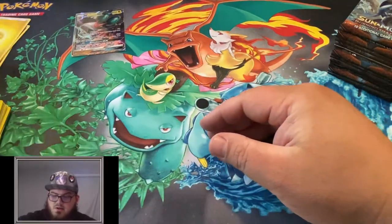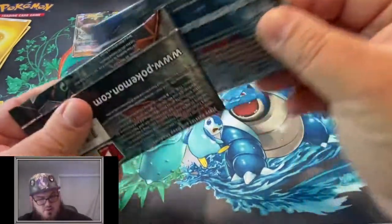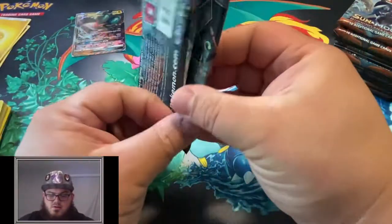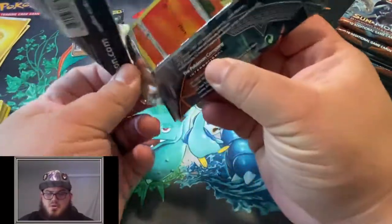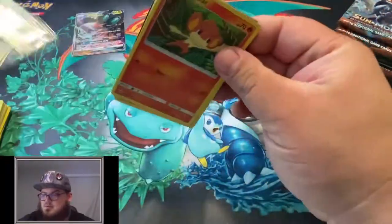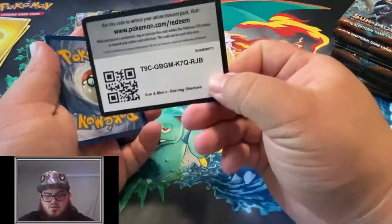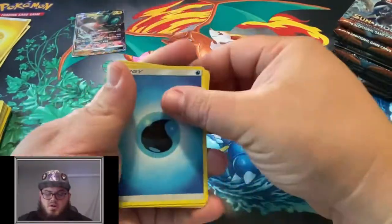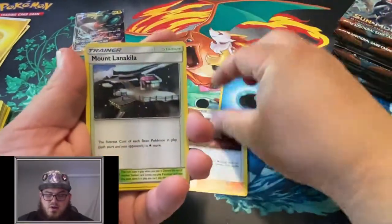Pretty excited. I think there might be a Charizard in the next set, but I'm not sure. It was in a special box in Japan. I'm not sure if they're going to put it in a box in the US or if they're going to just release it in the set. That would be really awesome if they had another set with a Charizard in it.